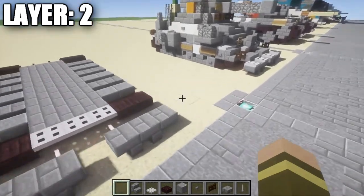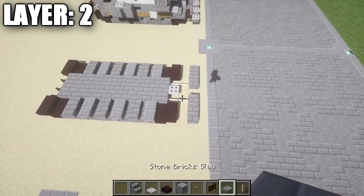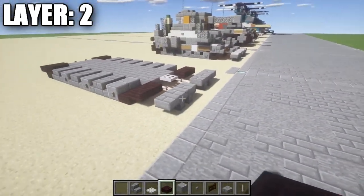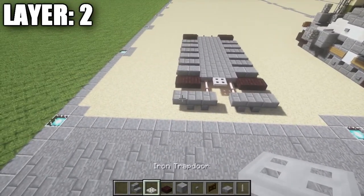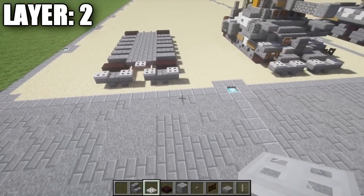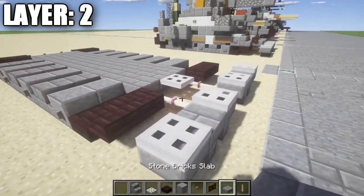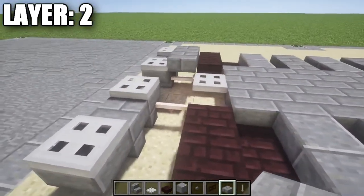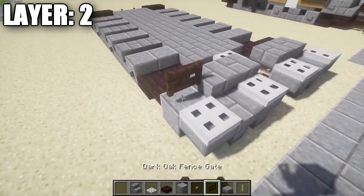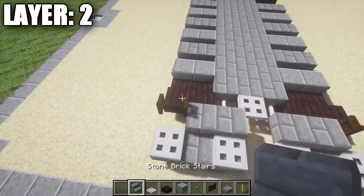Moving on to layer two. Before we do, one quick adjustment: we're going to take these two iron trapdoors and break them, moving the end rods one more space in — doing that on both sides. After that, go to this stone brick top slab and place down an iron trapdoor on the side, and on the stone brick stair on the inside place down an iron trapdoor as well. We then want to take our stone brick half slabs and place down one and two across like this, same thing on the other side, and in the spaces we're going to place down a dark oak wood fence gate opened up on both sides.